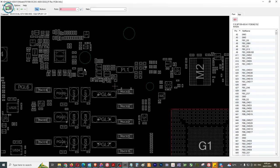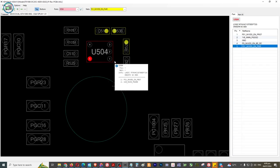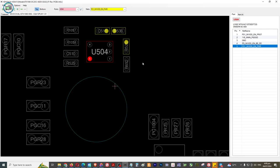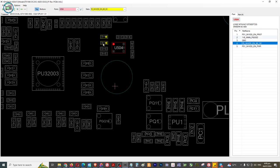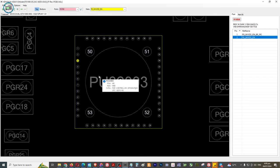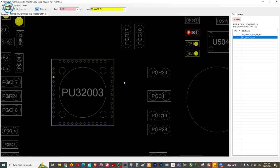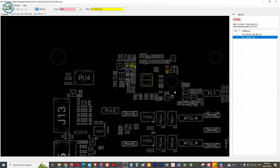Dito yung may tapat dito - dito yun eh. Okay, dito sa banda - ito, ito yung tama kanina. So this is BDD power good. So yung output nya - pin number 4 - papunta ground, papunta siya ng PWM. So ito yung problem nya kanina - papunta siya ng PWM.